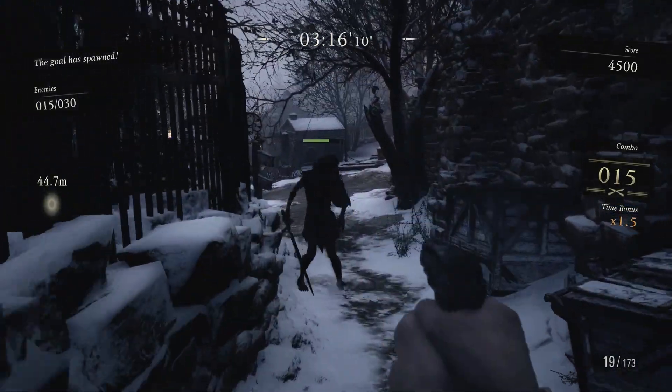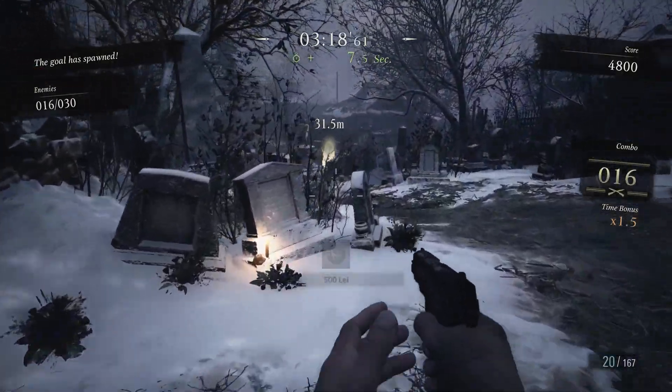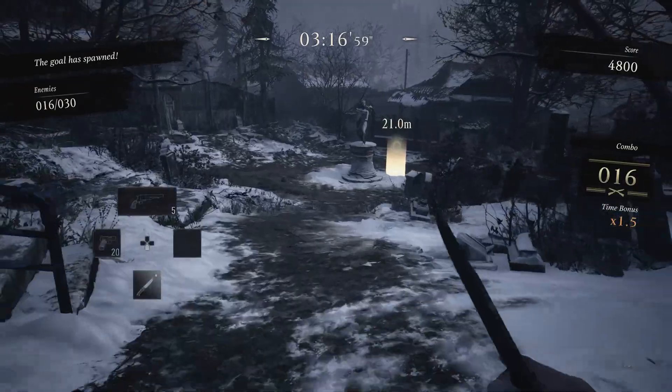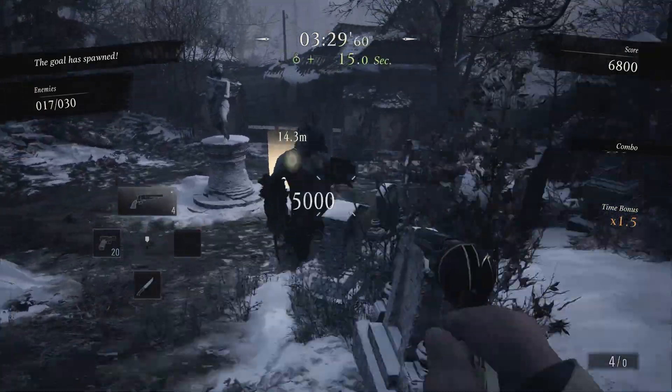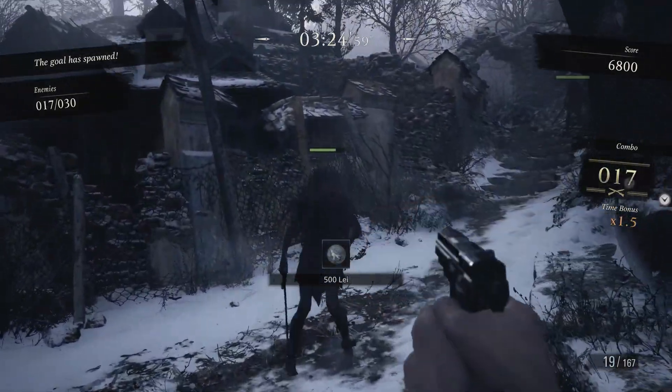We kill the skinny dude and go down while we switch to the Magnum for the first armored dude. Remember: do a body shot, not a headshot, because a headshot will blow the helmet but leave him alive. Then turn right and continue killing enemies until you reach the pillar area.